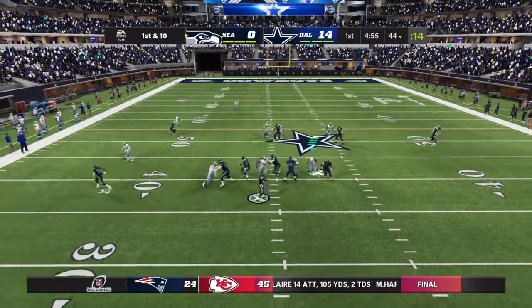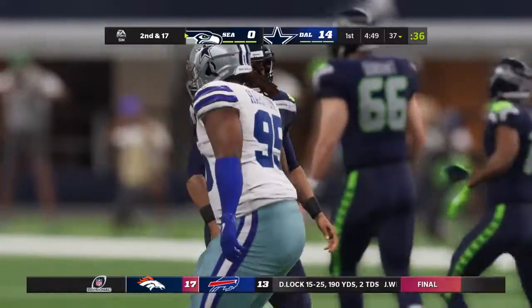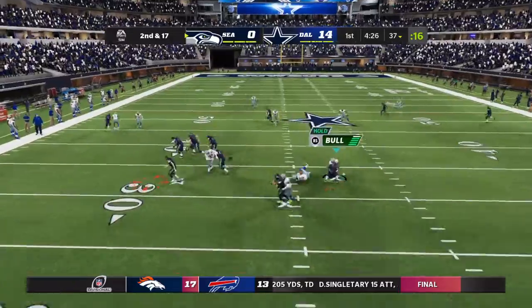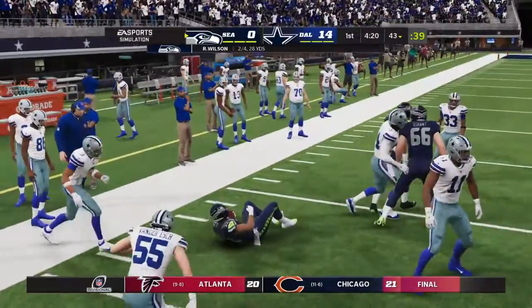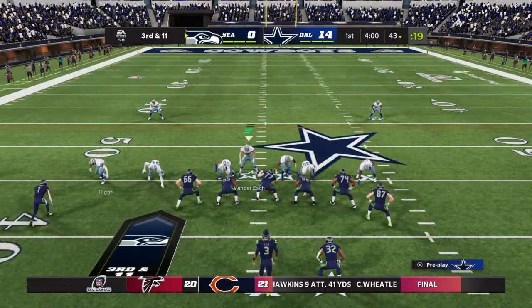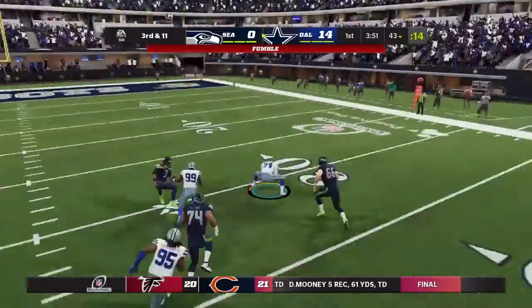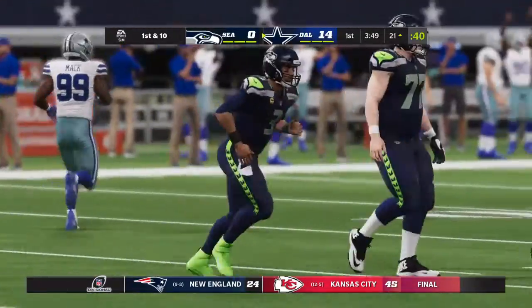Wilson on 1st down — pressure comes and Wilson goes down. Damon Harrison breaks through to get him for a loss of 7. On 2nd and 17, a swing pass left side gains 6 yards to about the 43. That's great thinking — right after a sack, a screen to your running back uses the defense's eagerness against them. Able to gain positive yards and make 3rd down a little more manageable. But Wilson is hit, it's loose — fumble! It's picked up by the Cowboys and returned to the 21-yard line.